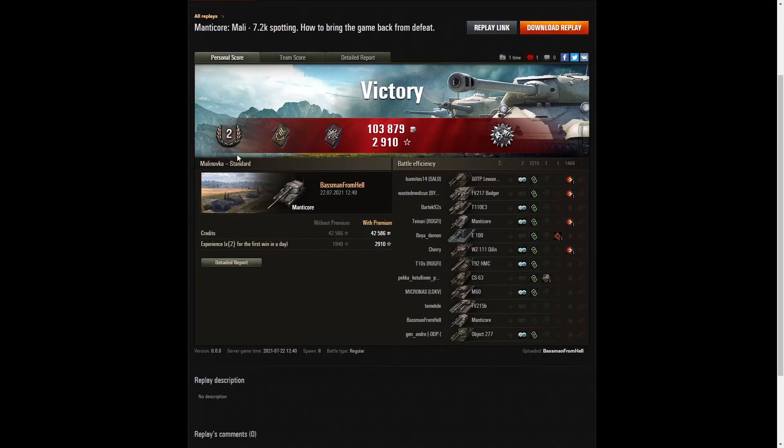Here are the end-of-battle results — that was a second class for Baseman from Hell in the Manticore on Malinovka. He got a Spotter badge for spotting at least 1,000 hit points of damage, a Fire for Effect for doing more damage than his own vehicle's hit points, and a Patrol Duty badge because he was the only one spotting at least six damaged enemy tanks. It was really helpful that he was up front after making that little nest, as he was the one watching the tanks as they got hit.